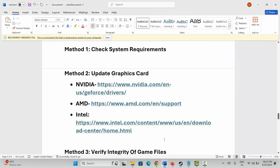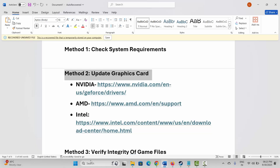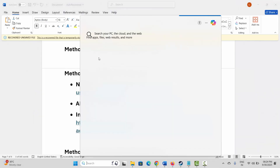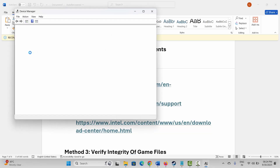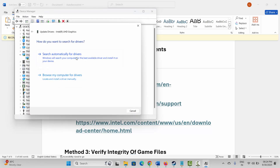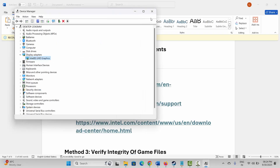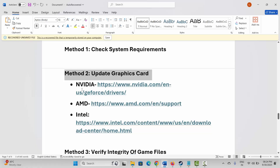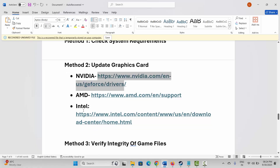If not, the next method is to update your graphics card. Go to Windows search and search for Device Manager. Scroll down, expand Display Adapters, select your graphics card, right-click on it, click on Update Driver, then click Search Automatically for Drivers. This will check for any available driver updates. Nvidia and AMD users can also go through the link provided in the description to update your graphics card.